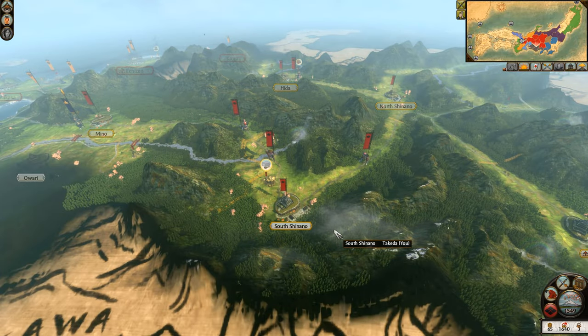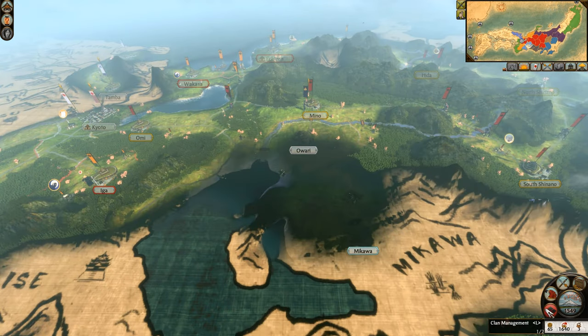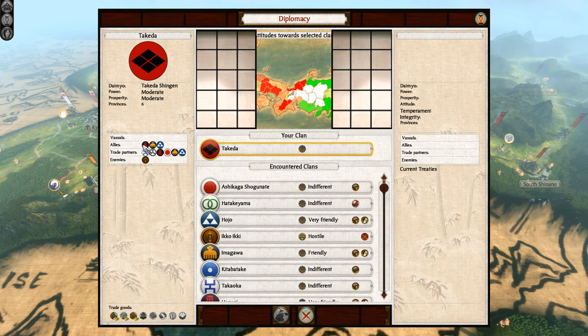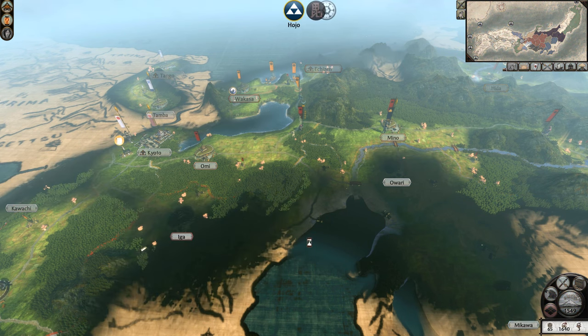We've got a little bit of cash to spend. We are getting more military forces here where we can, and it's probably not a bad idea to do so. We've got some Yari cavalry eventually coming as well. In the last episode we managed to take north and south Shinano, Haida, and Mino, and now we're continuing with this war against the Iko Iki. Objectives-wise, we currently have four out of the listed provinces and need 60 in the end. Diplomacy-wise, we have alliances with the Uesugi, Imagawa, and Hojo. Without further ado, let's end the turn and continue.